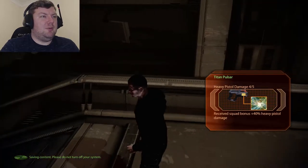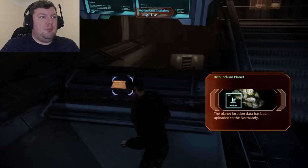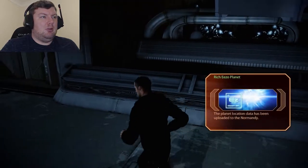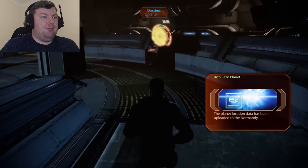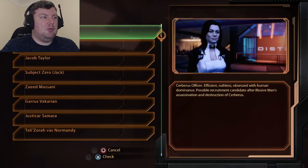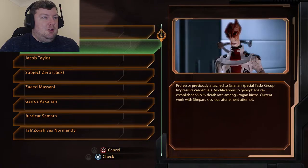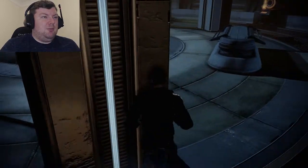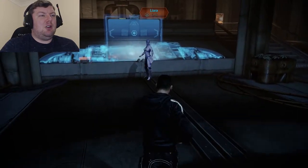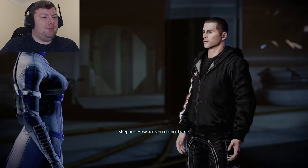That looks good — balance chain equipped, allowing access to ability points. Checking dossiers, then heading over to talk with Liara. How are things going, Liara? How are you doing?